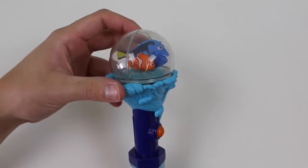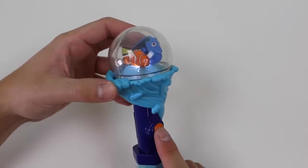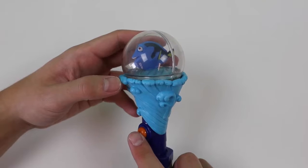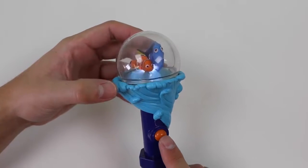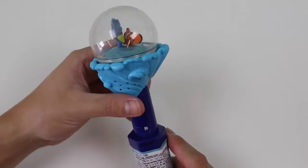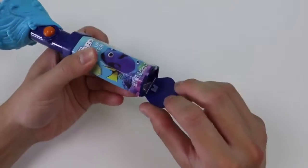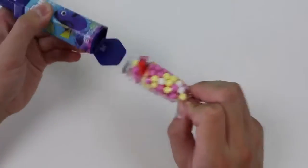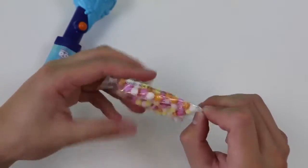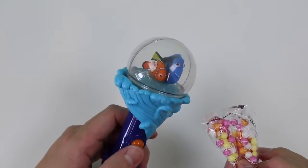Here we can see Nemo and Dory at the top of this globe! When we press the button it lights up and Dory speaks! Excuse me! Hi! So I'm looking for my family! Hi! I'm Dory! Now let's check out what candy it came with! This big bag of candy was hiding in its handle!